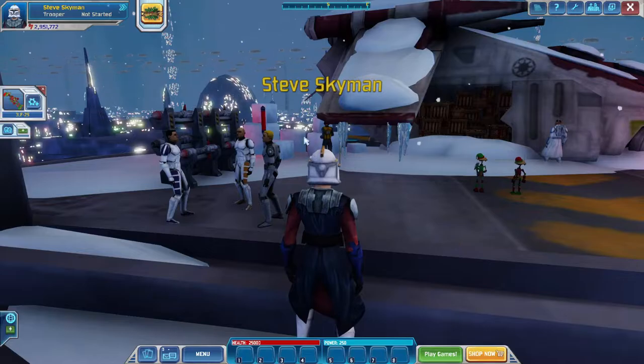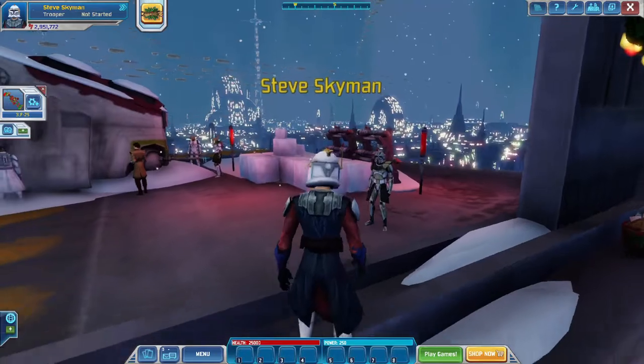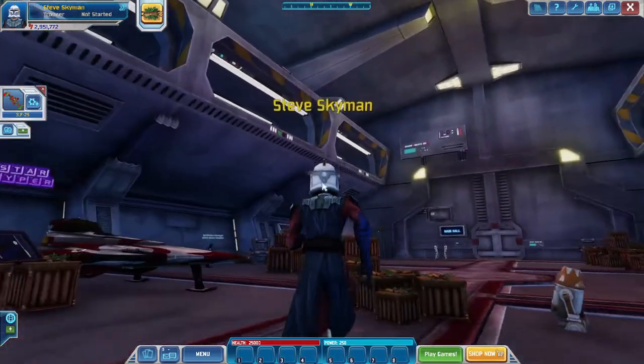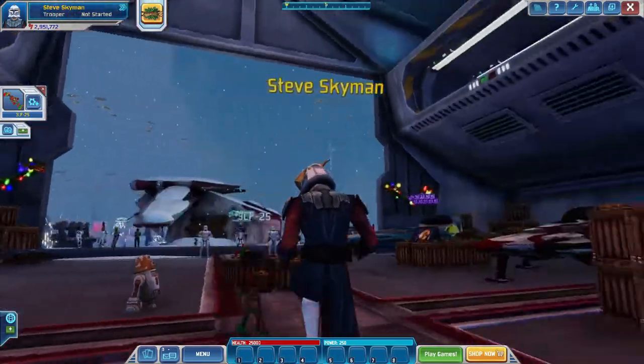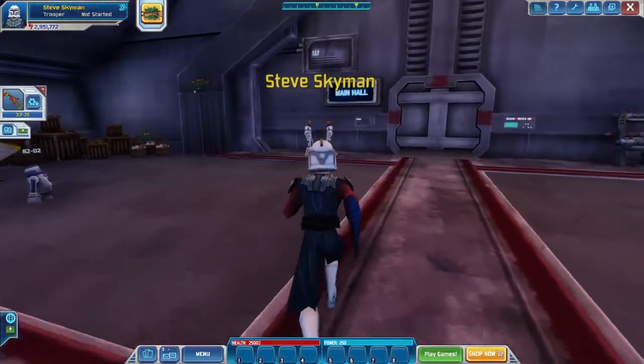You got the icicles out there with the snow, which is good. And then you have the beautiful Glitch City, which is all in red and green. There's supposedly a way to get out of here — there was a Starfighter that left. You have to get up here and jump on top of the Starfighter, and then you should be good.